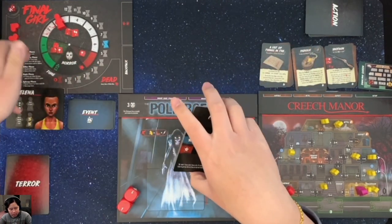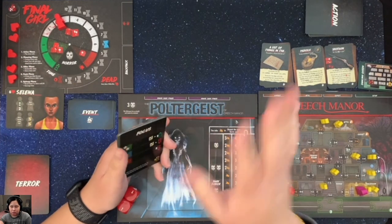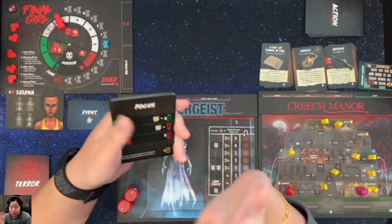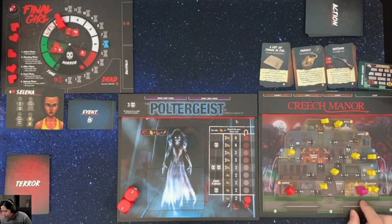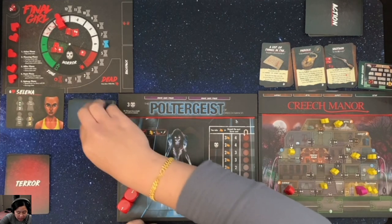The phases are: Action, Planning, Killer, Panic, and Upkeep. We'll go through each as we play. In the Action Phase, you can play any action cards as long as you have enough time. Right off the bat, the first thing you actually have to do is flip over an event card.